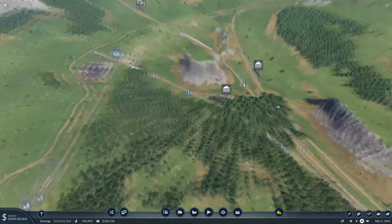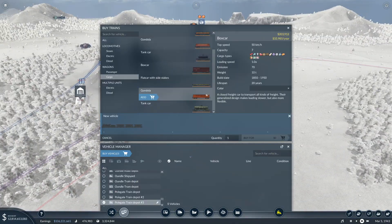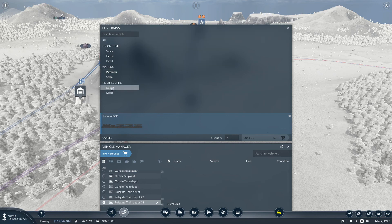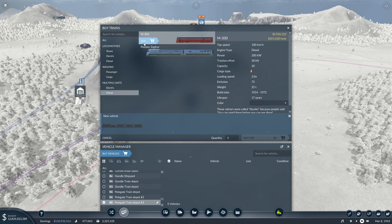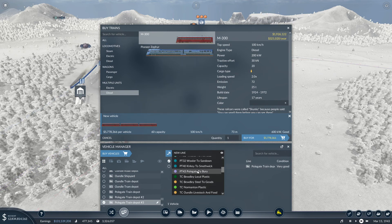We'll just put a couple of the little Skunk Works passenger multiple unit diesels on here — two or three, running 60 capacity to start with. That should be more than enough — passenger train Polgate to Bury.